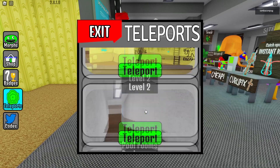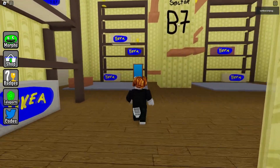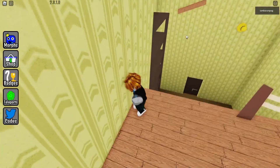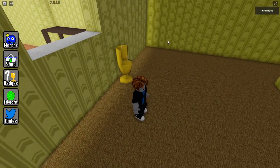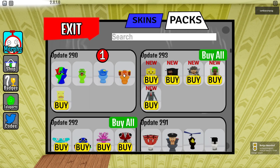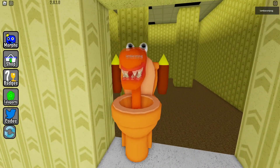For the next one, teleport to the Destroy Back Rooms. Fix the IKEA door and go to the sector B7 letters on the wall. Do a little parkour — a couple of jumps over the shelves. Enter through the hole in the wall and collect the new morph. It's Orange from Rainbow Friends but in toilet version.